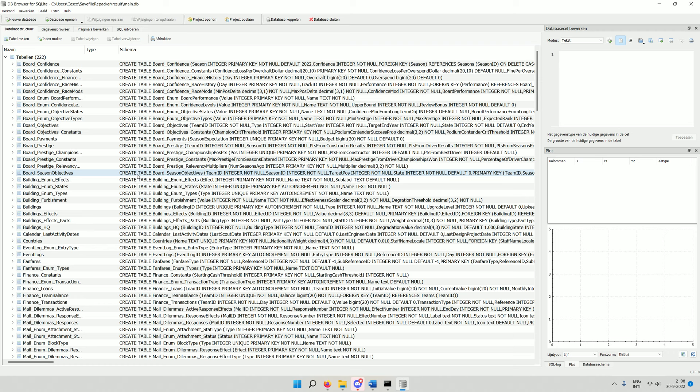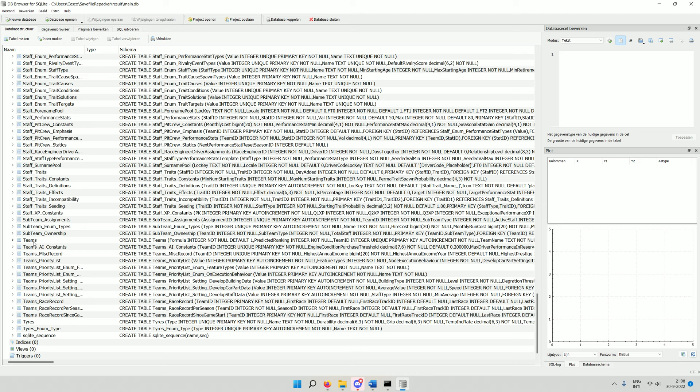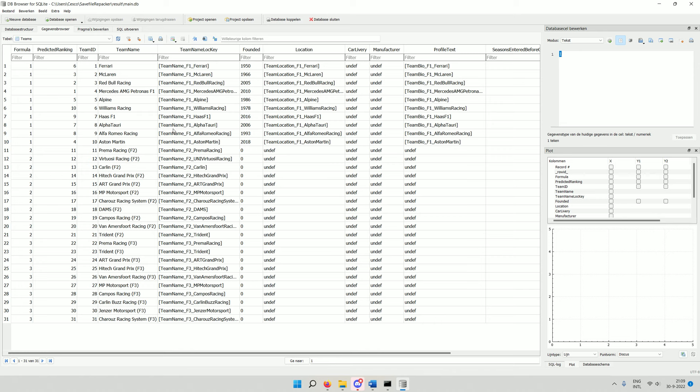I need to know what team ID Haas has in the game. I'm going to scroll down and look for 'teams'. If you want to browse through a section, just right-click on it and then 'Browse table'. Here you can see all the teams in the game. Haas has team ID 7 — I'm going to have to remember that for when we use the contracts later.